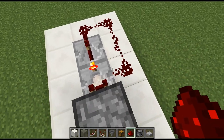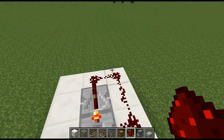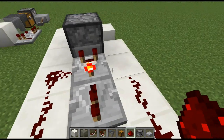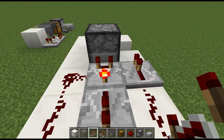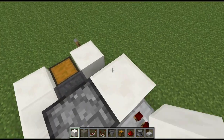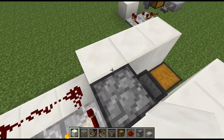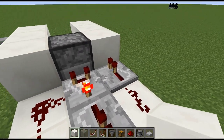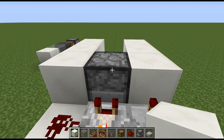What this does is create a little clock whenever there's an item in the dispenser. It'll send a pulse through, and then we're going to put some redstone coming around this way and a redstone repeater right here. Then we will take our building block and place that here, here, and there, and right alongside like that.